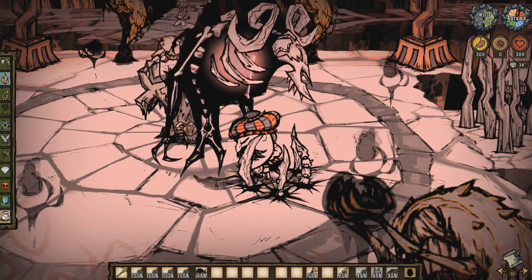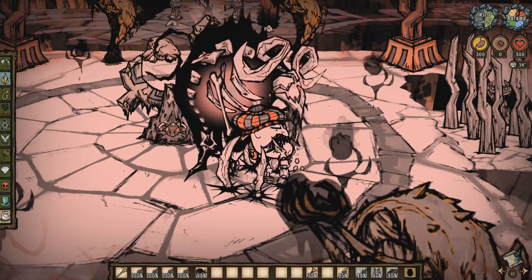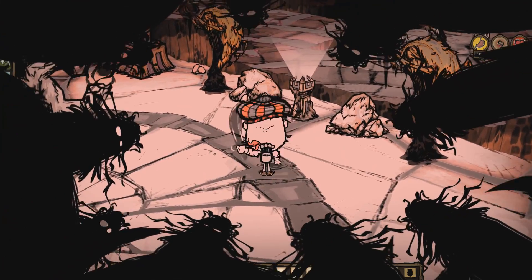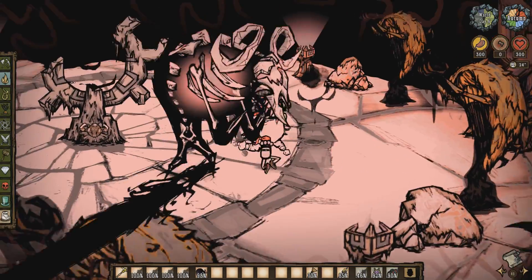In order to do damage to this boss during this phase, you'll need to attack the Unseen Hands that are only visible when you're insane. I highly recommend the Nightmare Amulet for this fight. When all of these hands have been destroyed, his shield will be lowered and you can begin damaging him.